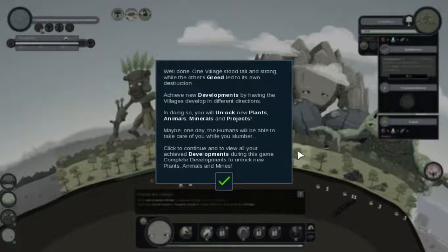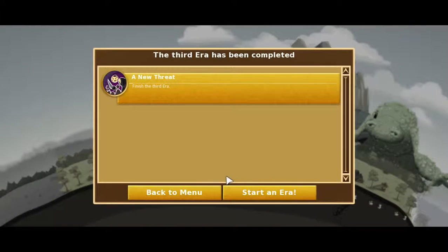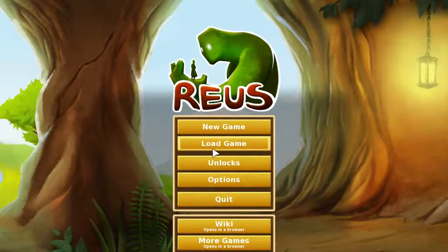Well done! One village stands tall and strong while the other's greed led to its own destruction. Achieve new developments by having villages develop in different directions — this will unlock new plants, animals, minerals, and projects. Maybe one day the humans will be able to take care of you while you slumber. Click to continue and view all your achieved developments. Complete developments to unlock new content. Back to menu — this was the tutorial for Ruse!